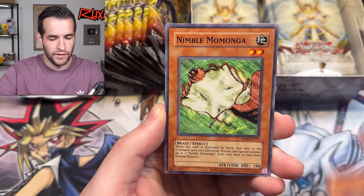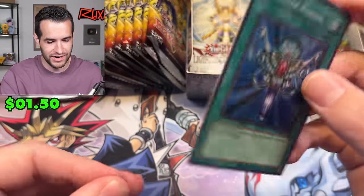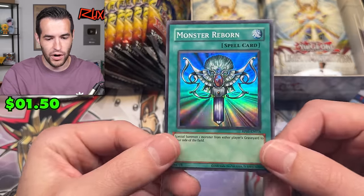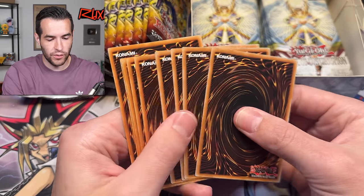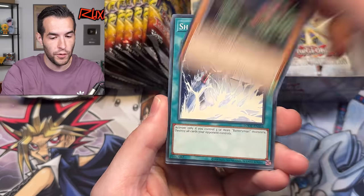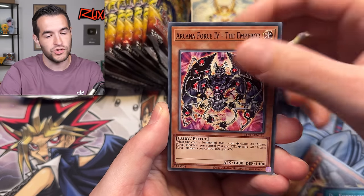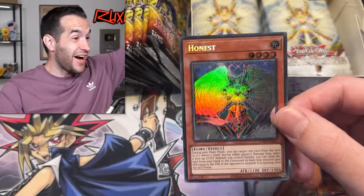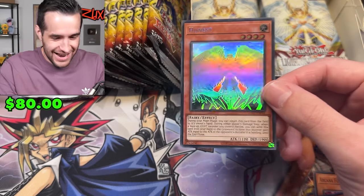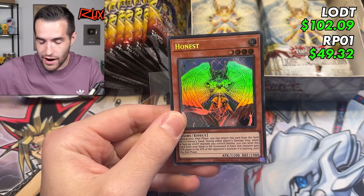Arm Ninja, Gazelle, Tune, Nimble Momonga, Sonic Bird and Monster Reborn — look at all these classic cards. Monster Reborn, super rare. So one secret, one ultra and a bunch of supers so far. Can LODT bless us with a secret rare as well? The secret I'm looking for — please — short circuit. We have Garganeth, Level Tuning. Come on, give us that JD! That would be super exciting. Arcana Force Zero — or a ghost rare Honest. Oh my goodness! Let's go! That might've just changed the tide of the battle!